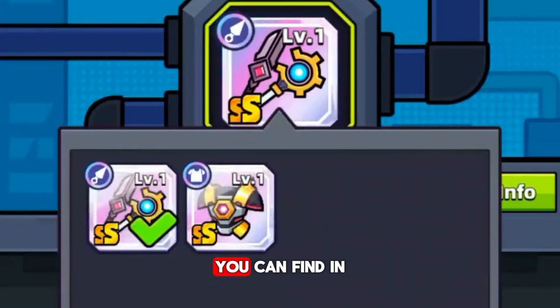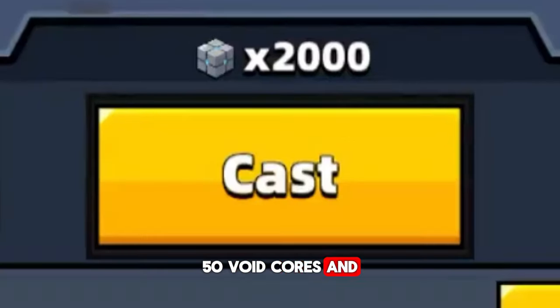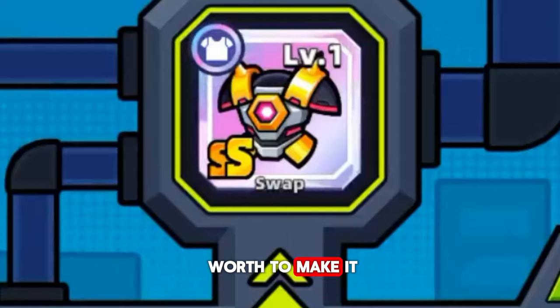Evervoid armor is out guys. You can find it in Cosmic Cast with the Relic weapon. The price is the same: 50 Eternal, 50 Void cores, and 2000 base materials. I made it and in this video let me show you how it works and if it is worth making.